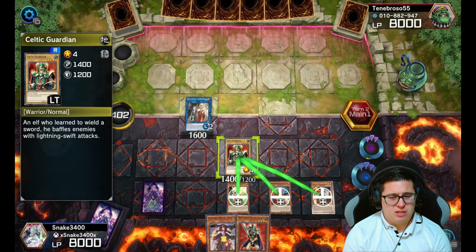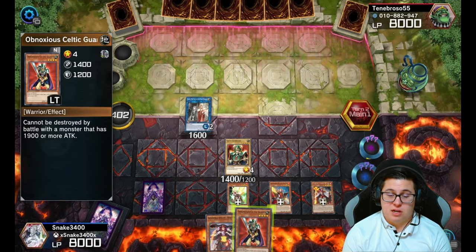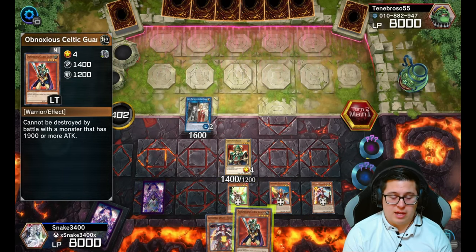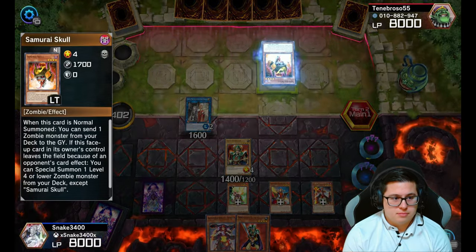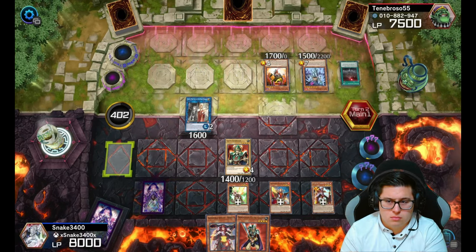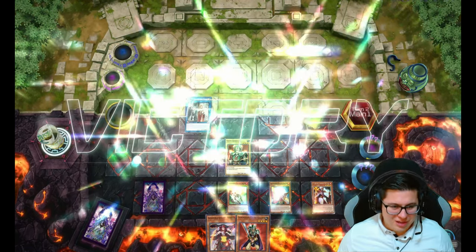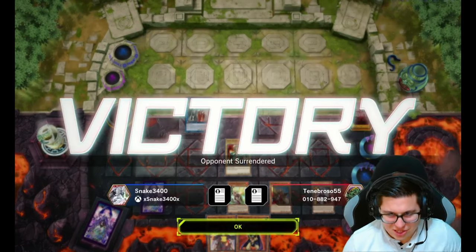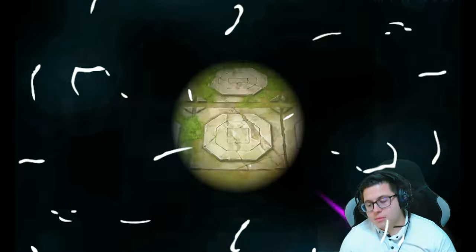Even if they do, the good thing is that when these go back into the graveyard we can still summon our Obnoxious Celtic Guardian since we have him in hand, and re-equip everything to him. Time skip — he just did a whole bunch of stuff and surrendered, so we got the W. Let's go on to our next duel.